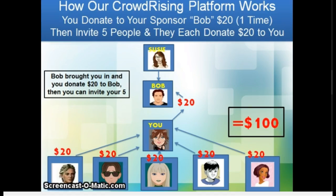The Crowd Rising platform works like this. You donate $20 one time to the person that invited you or the person that you were spilled under. Let's give an example. Let's say Susie invited you, but Susie's row of five was full. Bob was the only one that didn't have his five full, so there was an opening. The spill feature places you in the first opening spot — the weakest link — in the row of five. In this case, Bob had no referrals, so you will be directly beneath Bob.